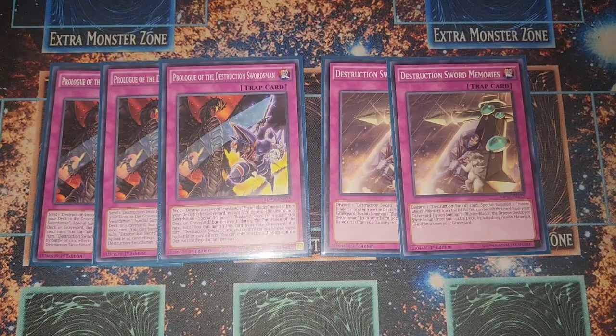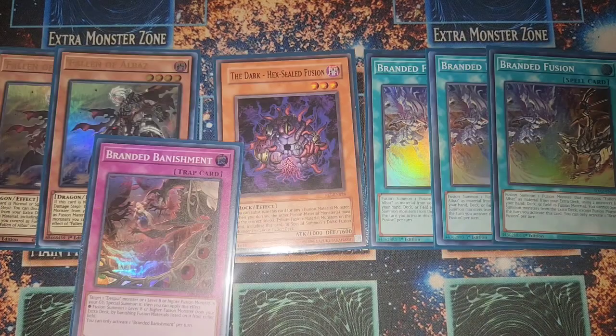The most important card in the deck is Prologue. You send Destruction Sword Memories with Prologue and basically get your Buster Dragon and Buster Blader the Dragon Destroying Swordsman out instantly in a two-step combo. It's really broken — it just locks out your opponent completely.